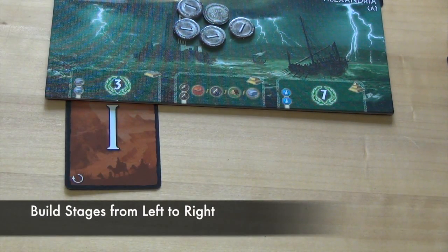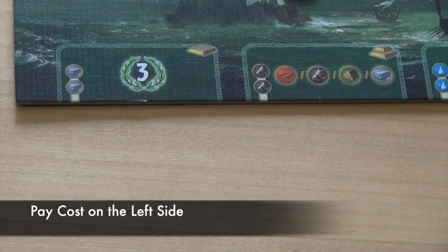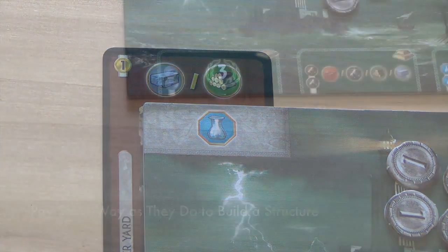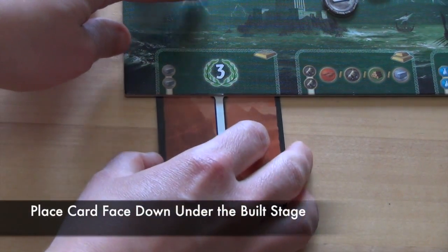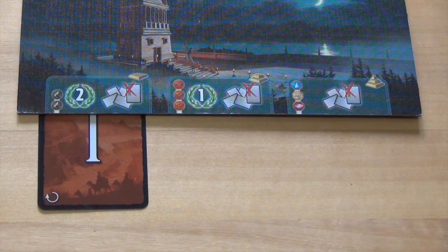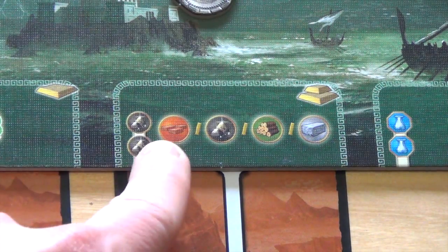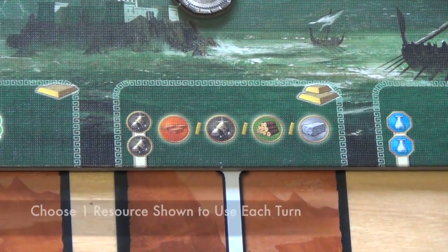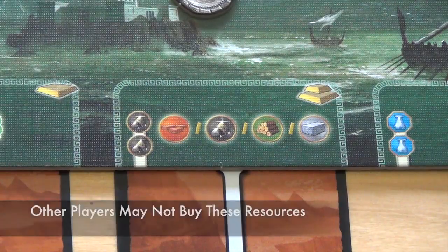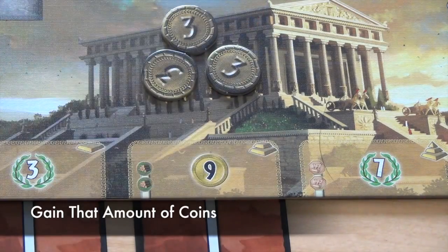A player will always build their wonder from left to right. In order to build a stage of their wonder, a player must pay the cost on the left side — for example, two stones. They pay with resources the same way they paid for structures. When they construct a stage, they will place the card underneath that stage face down. Each stage may only be constructed once. Building stages of your wonder is not needed to win — it is just a way to gain bonus items. If a stage has resources with slashes between them, the player may choose one of those resources to use during their turn, and those resources may not be purchased by other players.